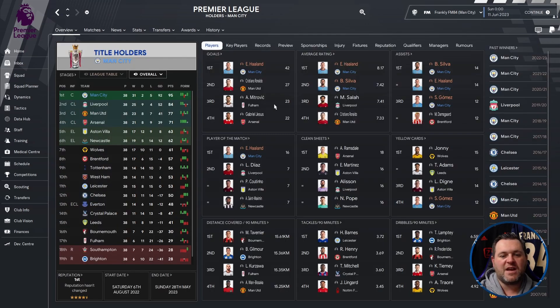On the profile page, Erling Haaland bagged 42 goals with an 8.17 average rating. Bernardo Silva had a 7.42 rating and 14 assists. Haaland also got 14 assists and 16 player of the match awards. Gomez contributed 12 assists and picked up 12 yellow cards.